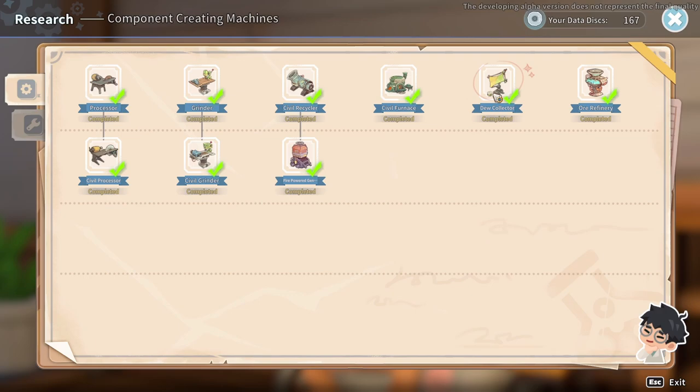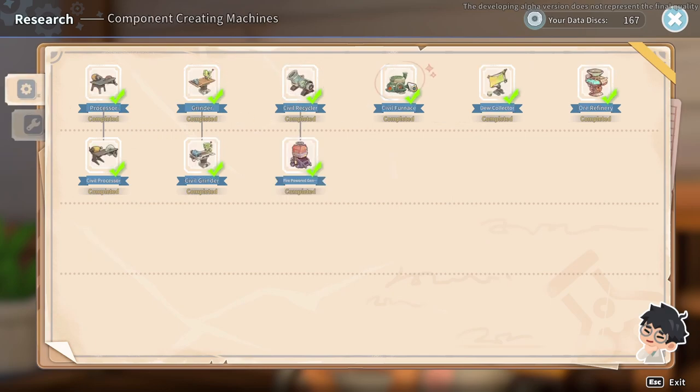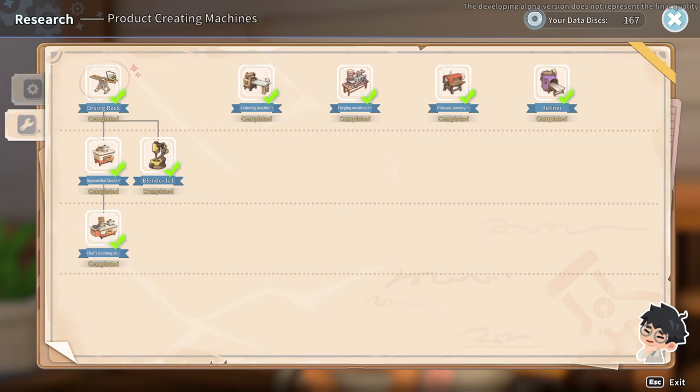Early on you're going to have a lot more workshop space than you need since you won't have a ton of machines, so if you wanted to get the dew collector and put down a few of them it'll save you some cash in the long run. Next I would really recommend getting the drying rack, because with the drying rack you can put meat and salt on it and get jerky which restores your stamina. Unlike Portia, it only takes about 10–15 hours and a full stack of 10 meat gets dried. So my order would be: processor, grinder, civil recycler, civil furnace — dew collector fifth — then drying rack.